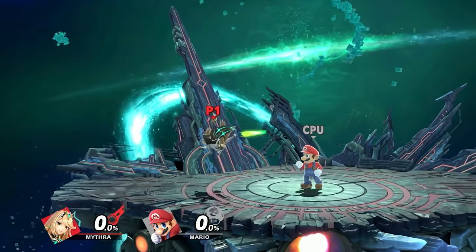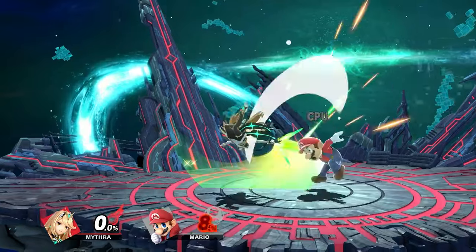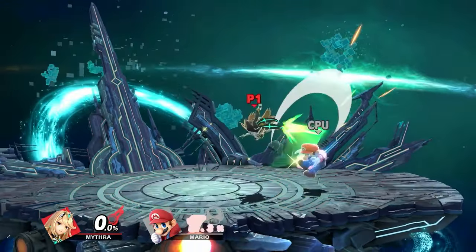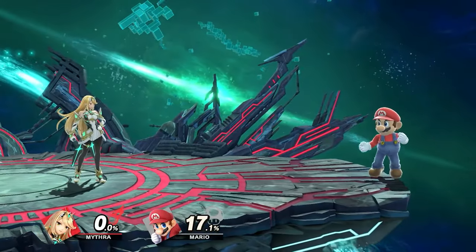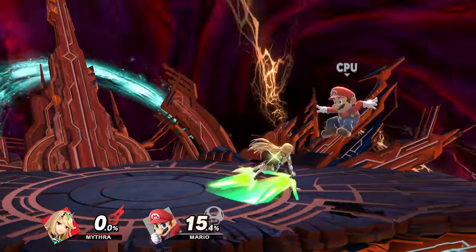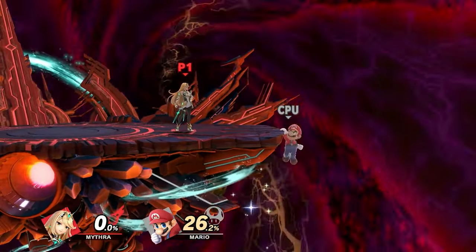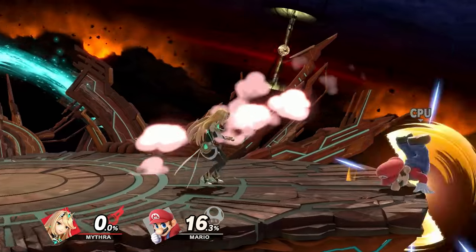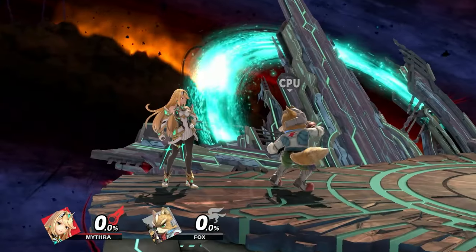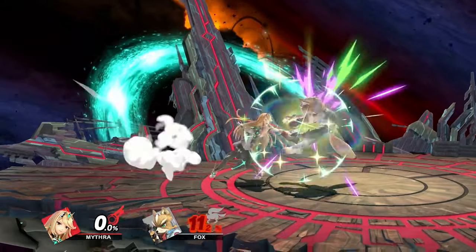When using down air at low percent, try to use the back end of down air because it's generally safer and covers a bigger hitbox, so you can be further away and still combo into dash attack. If you're close with down air you can combo into forward tilt and then get forward tilt combos after that. Sometimes you'll want to retreat with aerials — if you land with forward air, you can combo into dash attack or, against fast fallers, into dash grab to get your grab combos.